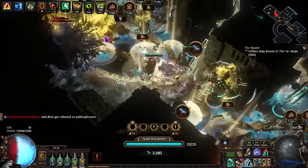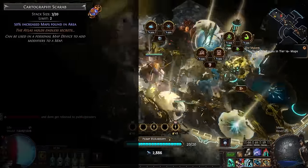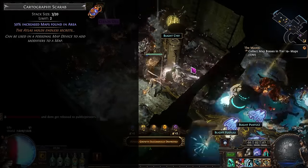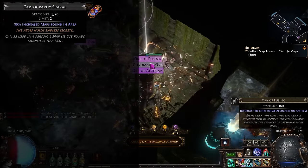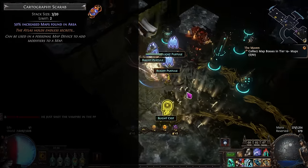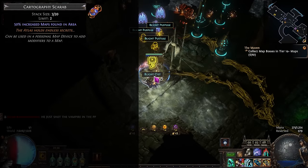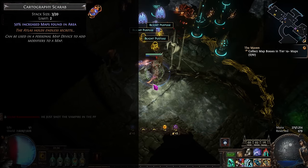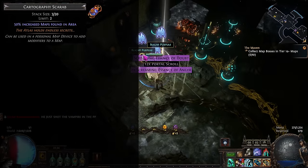Next, let's go over the scarabs you're going to want to run. First, you're going to want to run a cartography scarab for 50% increased map chance. This is going to work on your natural drops, meaning you get more map sustain and tier 17 maps, meaning you get a bigger payout every now and then. And it's going to work on the blighted maps from the blight chests specifically, meaning you get more blighted maps, which are going to be a very large amount of currency.